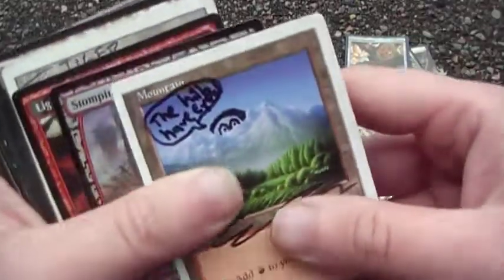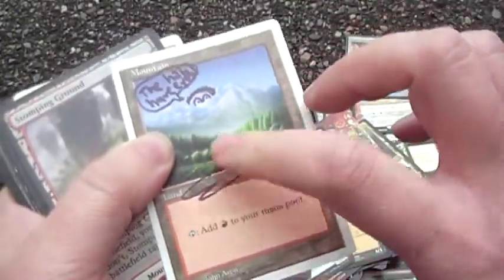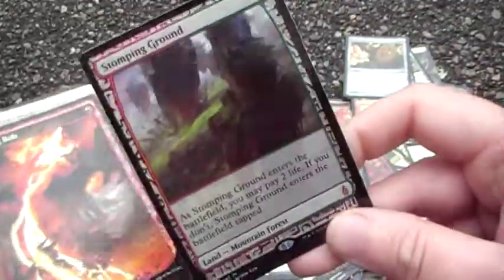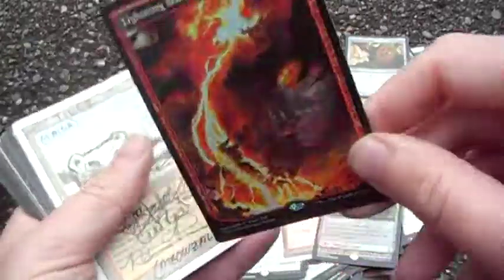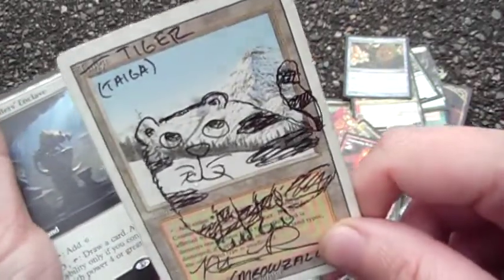Court of Bounty — why not get creatures you want at instant speed? Eric sent me this one, 'The Hills Have Eyes.' Stomping Ground because it's a shock land, why not add it. Lightning Bolt — a tiger altered by Nick, a friend of mine on Twitter.